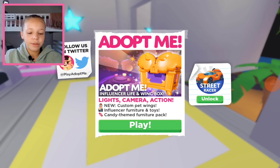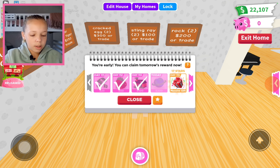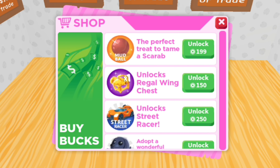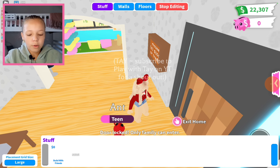Today in Adult Me there's a new update — there is Influencer Life and Wing Box, light camera action, new custom paint wings, real cool. Influencer furniture and toys, sounds interesting, candy themed furniture pack — I want all of them. Let's first go to shop. There's unlock Regal Wing Chest and unlock Street Weight shirt, the new Robux items.